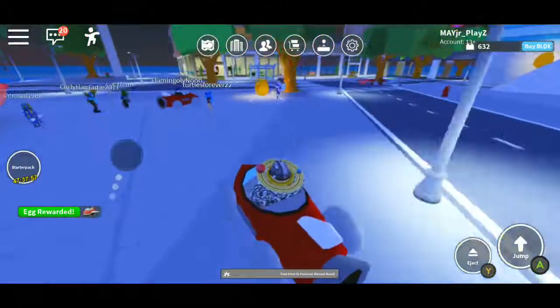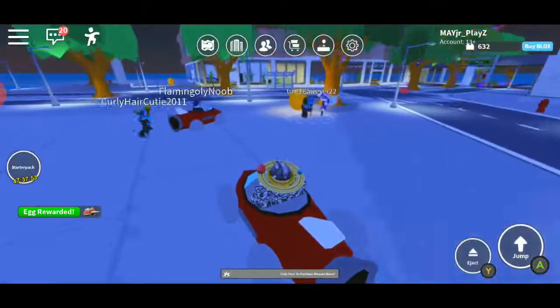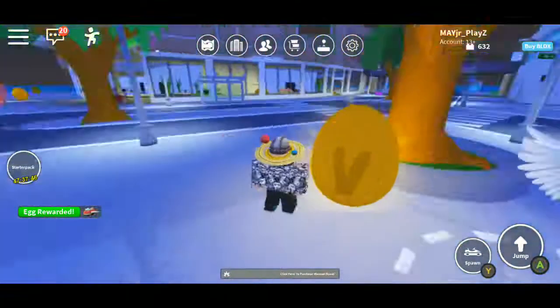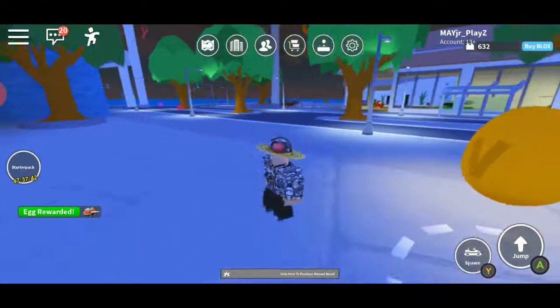The golden eggs just spawn randomly on the screen. As you can see, you can see a few golden eggs just going around. All you have to do — it looks like this, kind of glossy. I don't know why it says 'V eggs' — that's for Venture Land. So that's what they are.